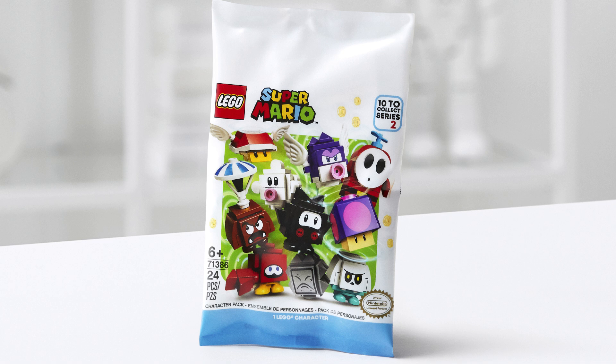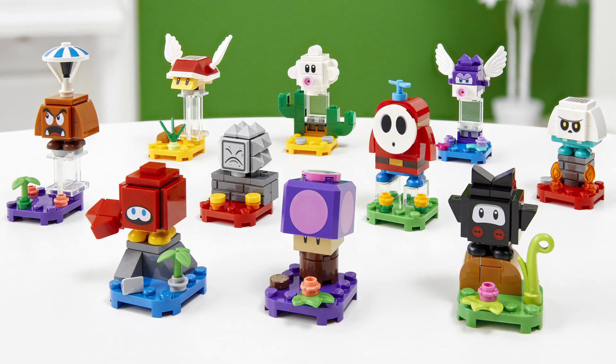The second series of LEGO Mario character packs is very exciting — I think this is better than the first series. The first series had a lot of similar characters, like two different variants of fish and two different shell creatures. This one has a lot more variation. You have a Shy Guy, which is super exciting, a Goomba with a new face, a flying shell creature, and a poison mushroom. The poison mushroom is a really cool piece but feels like something that would just come in a set. Overall they're all very unique and fun.